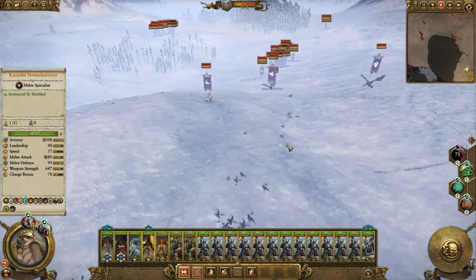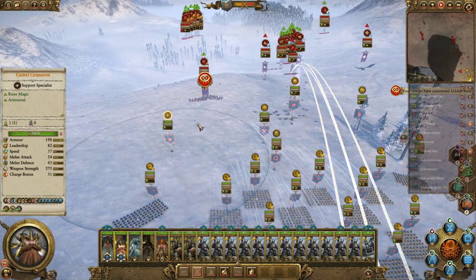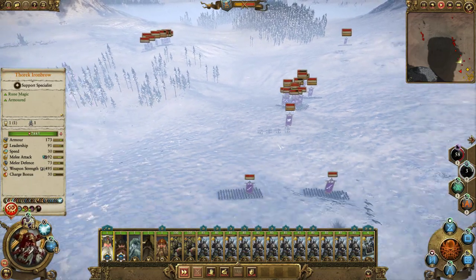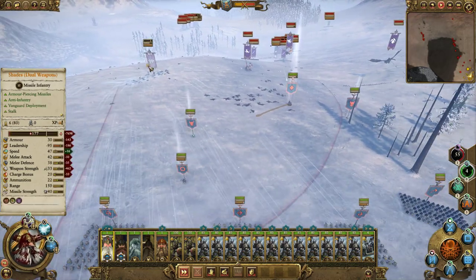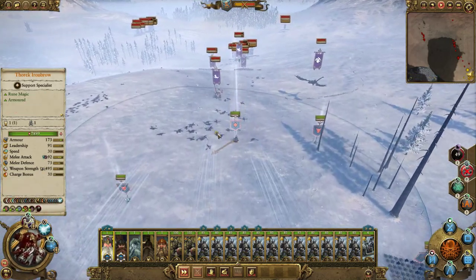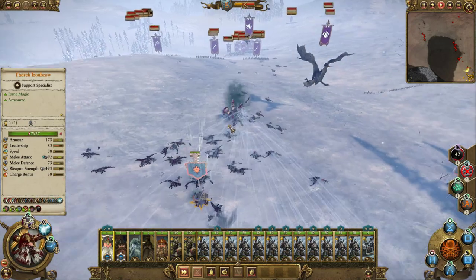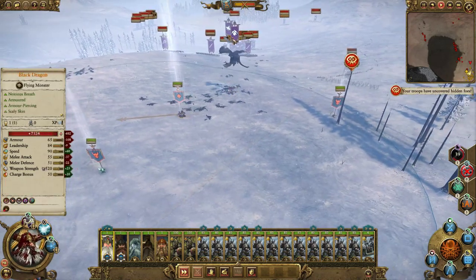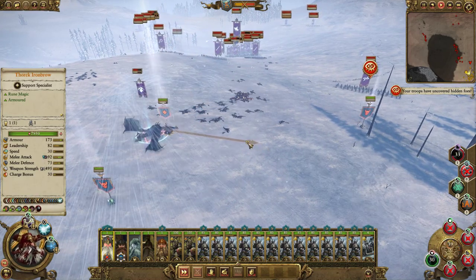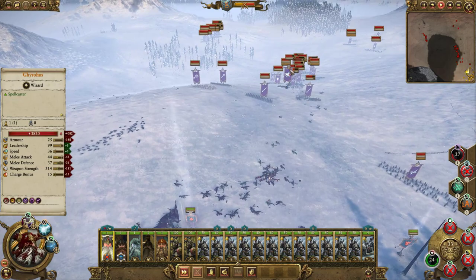Looks like we've got some homing shots. These guys are going to be coming in pretty soon — they're straggling behind. Absolutely deleted those shades. Come into the front here, because we're a little bit weak at the flanks. Just get deleted. Could use a Rune of Slowness on the dragon — might have been a waste though, because it looks like it's about to die. Yeah, that was a waste — I shouldn't have bothered. Good job.